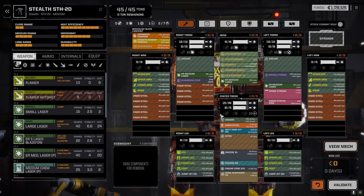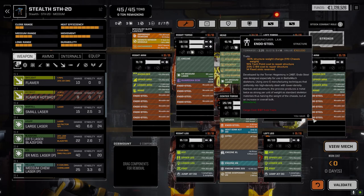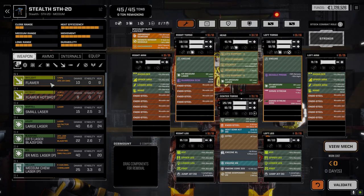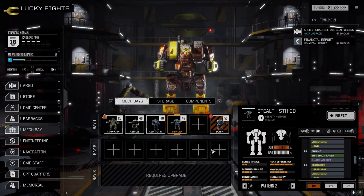I know the jump jets are better for mobility, but you saw last episode I didn't use them - it could have been an issue too because we were unstable a fair bit. I just completely forgot to use them. We have a Guardian ECM in here too, so that'll hopefully help with not having to worry about being hit.